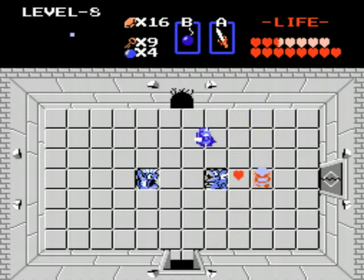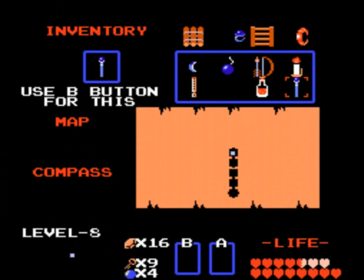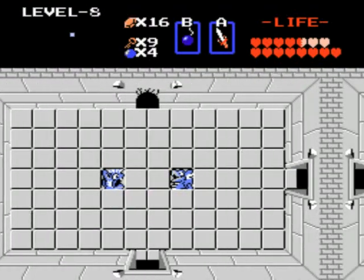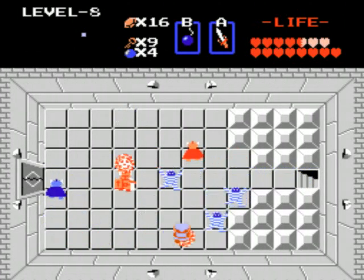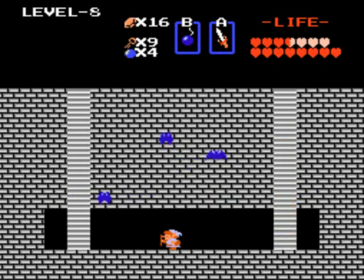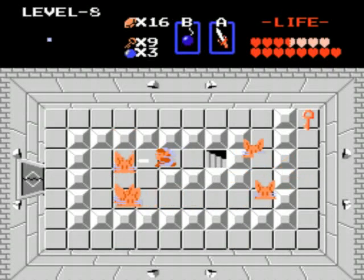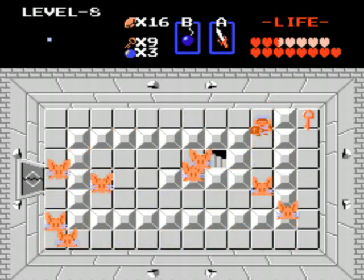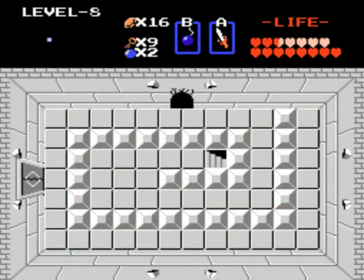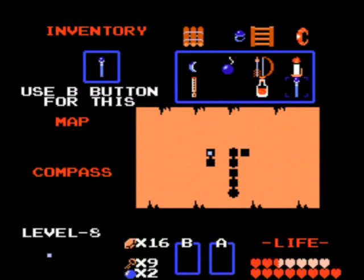Gotta watch these guys — they always turn around. They're smarter than the red ones but not too challenging. You can bomb to the north and that'll lead to the master key eventually if you go north then right. Using bombs seems safer than stabbing them, but stabbing isn't too hard either. These things near the boss are pretty annoying — they take a lot of hits and don't rebound off your sword, they just keep walking. So just run away. You can also go through by bombing to the left here. I don't think the candle hurts this guy, only bombs.